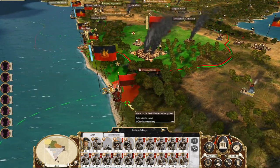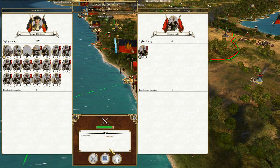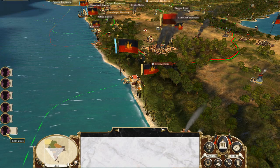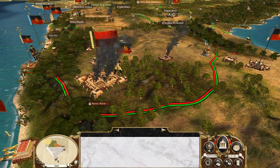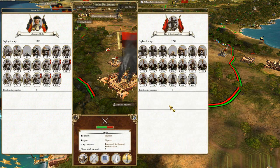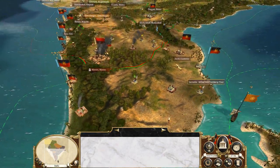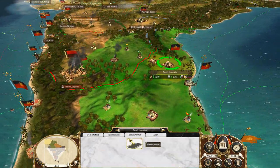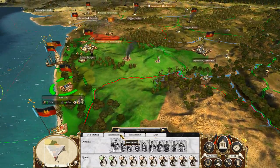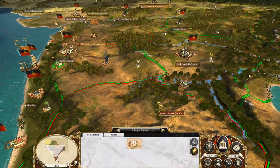I want to take out just this little one, and there we go. So we'll take Missouri next turn I guess — we should get it relatively easily. As for the other provinces, everyone is doing everything perfectly.